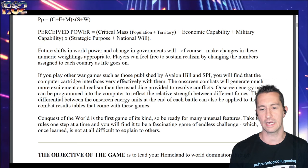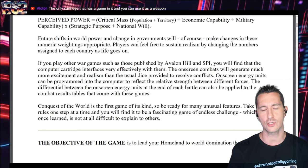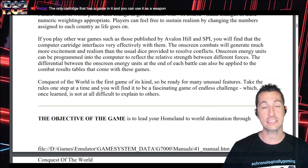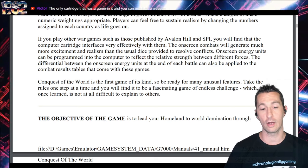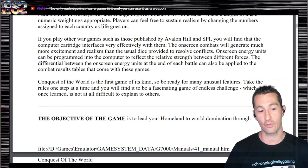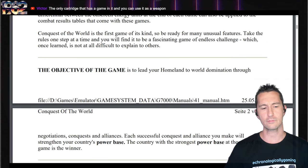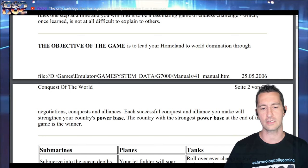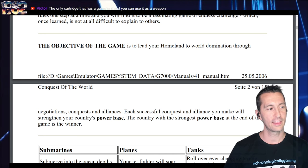Conquest of the World is the first game of its kind — be ready for many unusual features, take the rules one step at a time, and you'll find it a fascinating game of endless challenge which, once learned, is not at all difficult to explain to others. The object is to lead your homeland to world domination through negotiations, conquests, and alliances. Each successful conquest and alliance strengthens your country's power base. The country with the strongest power base at the end of the game is the winner.